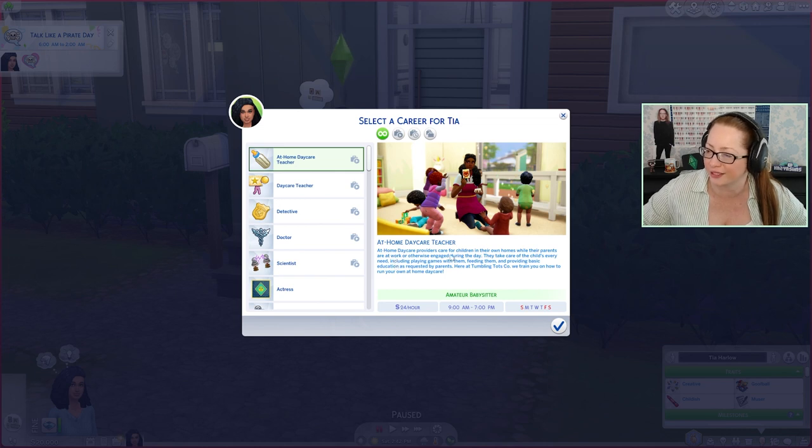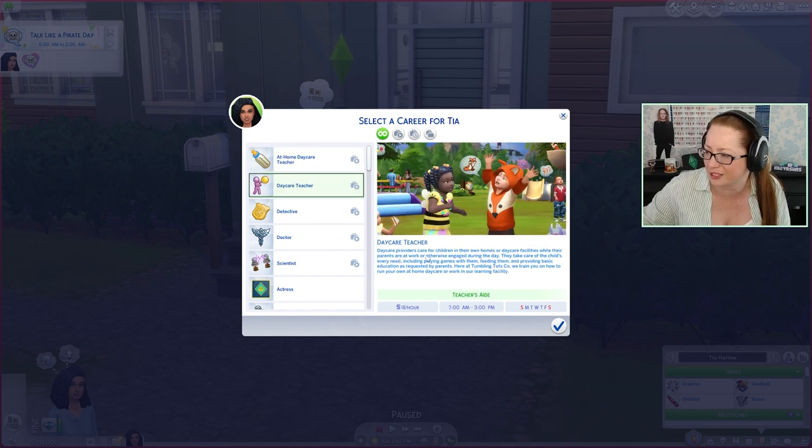The at-home daycare providers care for children in their own homes while their parents are at work or otherwise engaged during the day. They take care of the child's every need, including playing games with them, feeding them, providing basic education as requested by parents. Here at Tumbling Tots Company, they train you on how to run your at-home daycare and they get £24 an hour. We can also choose the daycare teacher role, which is only £18 an hour — a little less — but we do get to go and work in a nursery. So we're going to choose this one.